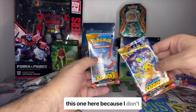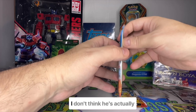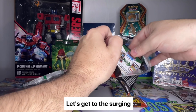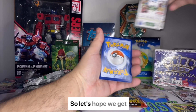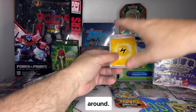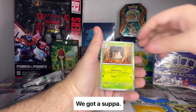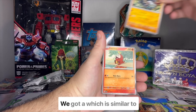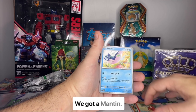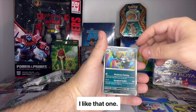We're gonna start with this first Surging Sparks pack — I'm not sure who's on it, probably a Lapras or something — and then we'll finish with the Pikachu one, which feels heavier. Not that it matters, I don't think it's actually heavier. This set has been surging in value so let's hope we get something really nice. We've got basic energy with a little lightning — love that. We got a Spewpa, a Donfan, a Wugtrio, similar to the Fuecoco promo, a Mantine, and a Quaquaval.